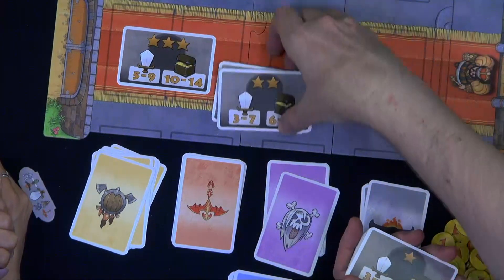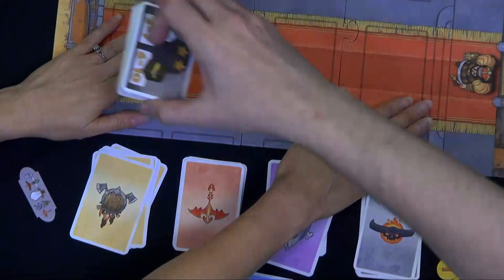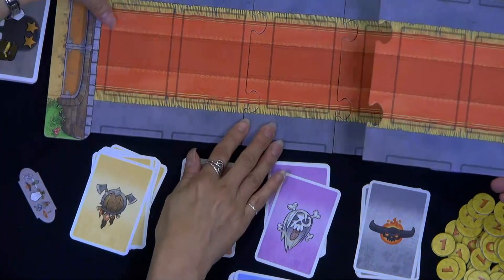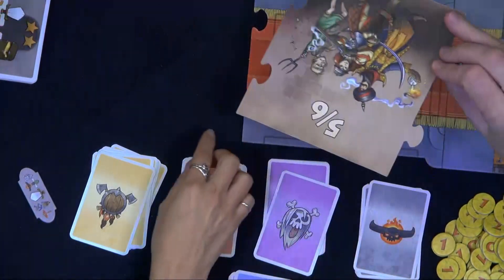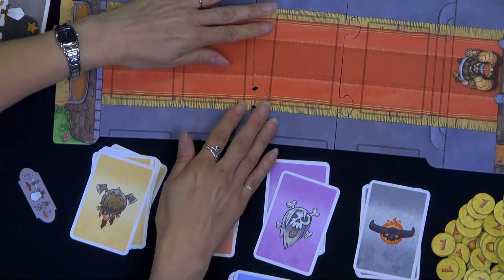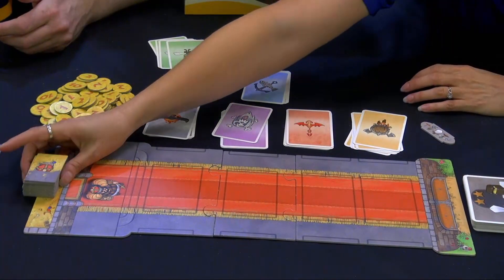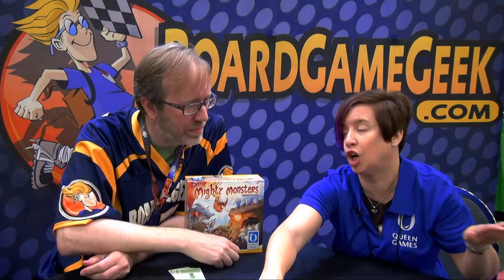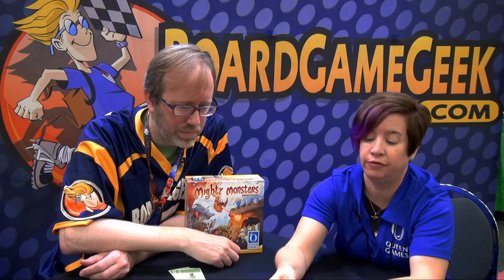First you decide how to lay out the board. There's a longer path piece, and it shows you quickly on the back — that's the start, that's the end. Use this for five or six players. So you can modify the board based on the number of players, and you also modify the rounds with this little crown marker based on the number of players.